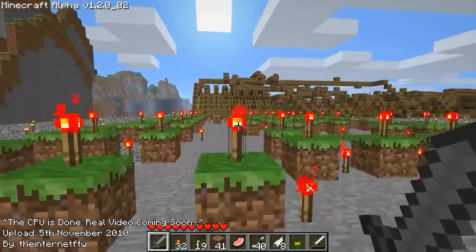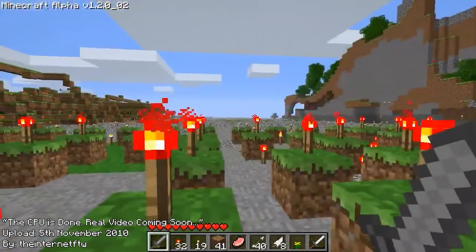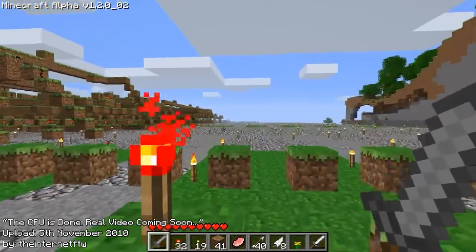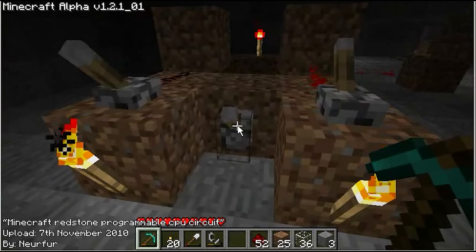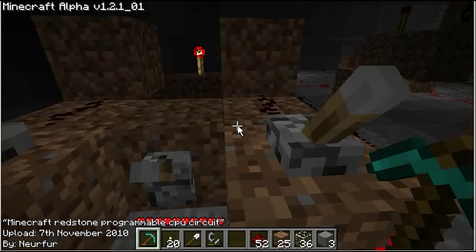The next day, TheInternetForTheWin uploads his first completed computer, although it did roughly the same thing and actually had no RAM at all, only using the very limited CPU registers as memories for its program. The day after that, Nerfer releases a more compact CPU design, although this had only two bytes of memory and had extremely limited operations.